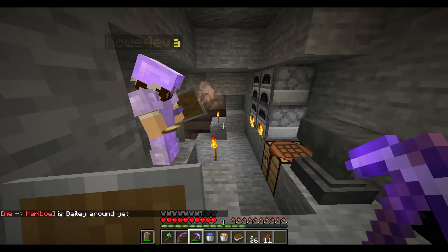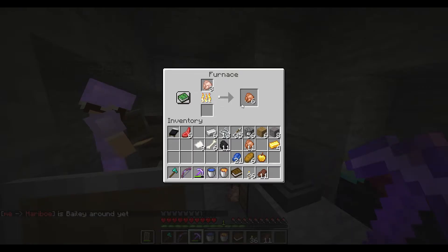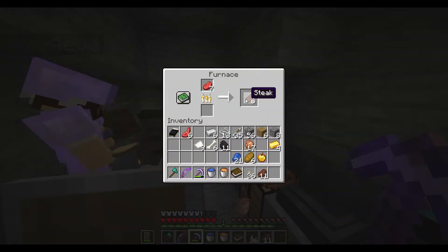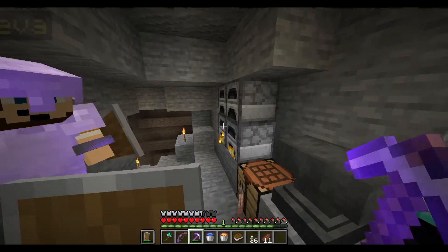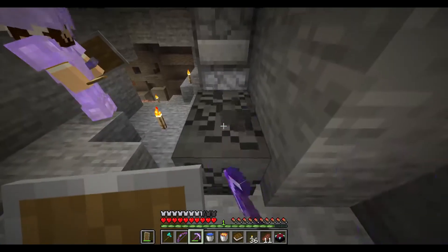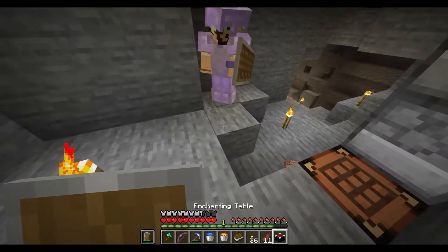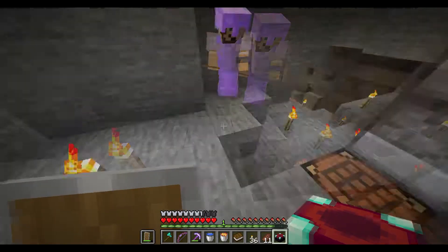If we're going to go to the nether, then we have to move inwards because we forgot to set the world border in the nether. We don't want to spawn outside it — that would be bad. We picked up the enchanting table over here. Do you need it? No, it's fine.